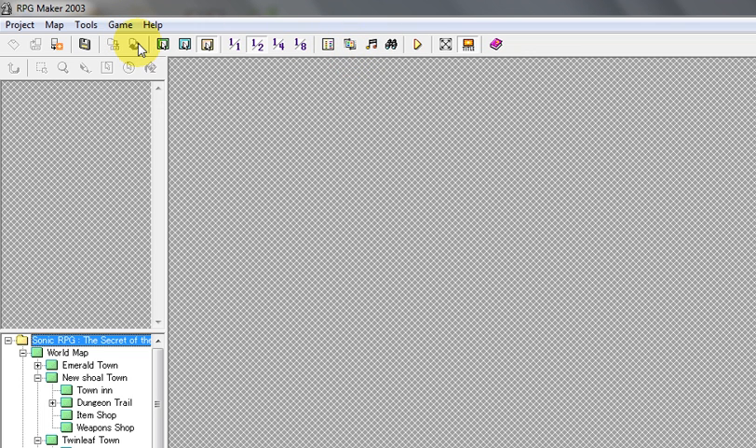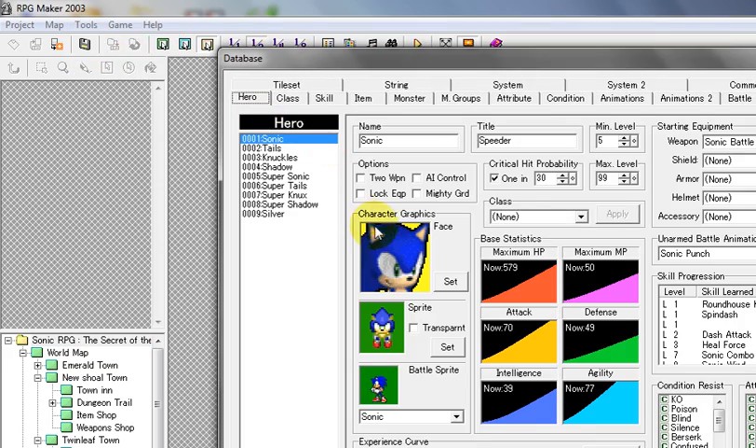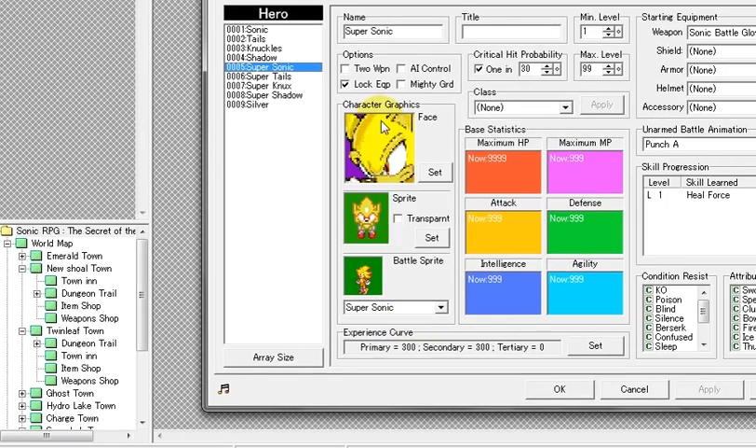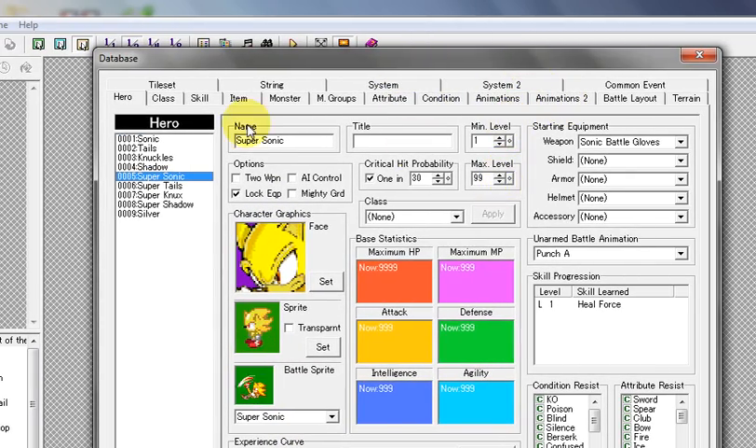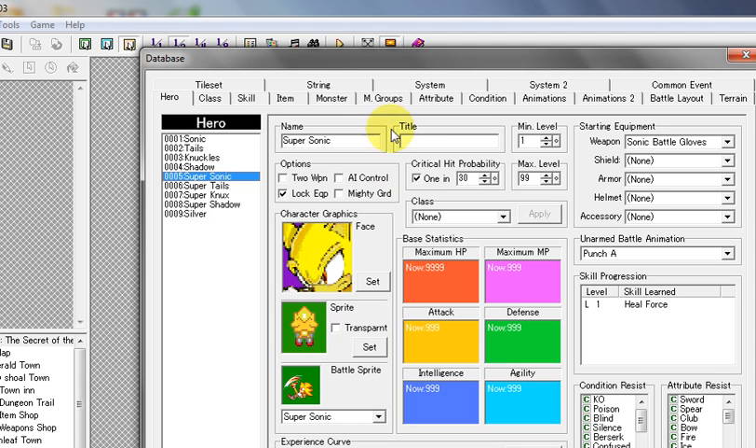I'm going to assume that the characters you need to transform are already installed in the game. In my case, I have Sonic and Super Sonic. I'm going to go to the database and show you real quick. Here I have Sonic — he's already set up in the game — and here's Super Sonic, also already set up. In order to get Sonic to transform into Super Sonic in battle, we're going to have to take a few steps.